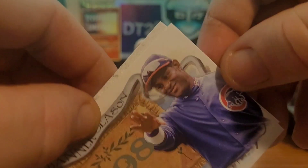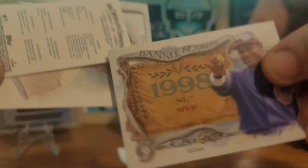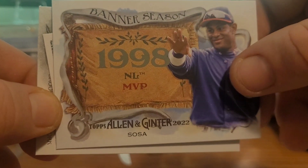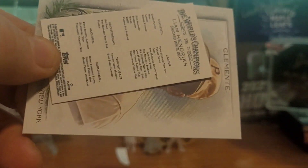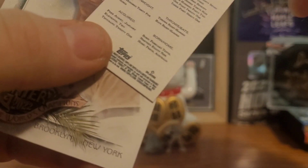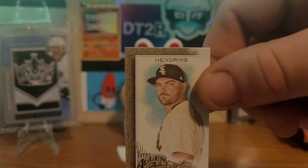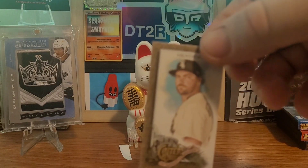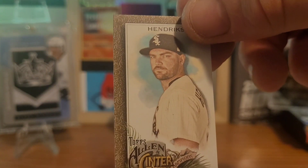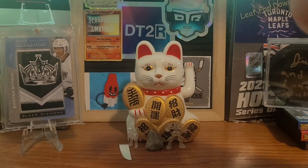We have a Sammy Sosa on the Banner Seasons insert — these are one of my favorite looking inserts out of this set this year, I love the look of them and how they've added some color. We got Liam Hendriks. Why is it backwards? The short prints are backwards, and that one has the black border — though it kind of looks brown this year. We have the Liam Hendriks short print and a Roberto Clemente.